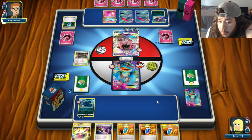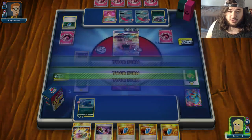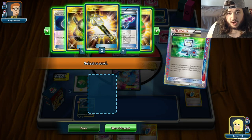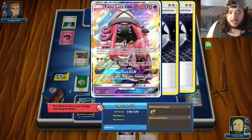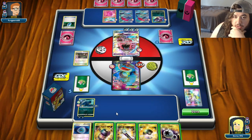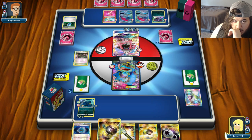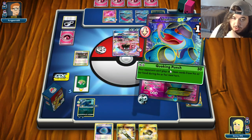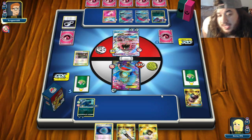Unless we can get a Murkrow or Honchkrow with energy, Choice Band, Laser - keep the Tapu Lele asleep. Computer Search - discard one and two, grab... Let's go Enhanced Hammer, discard the DCE off this guy. DCE Quake Punch, and then next turn I'll actually knock it out with Honchkrow and make it where they can't play DCEs the following turn. Parallel City, fine.